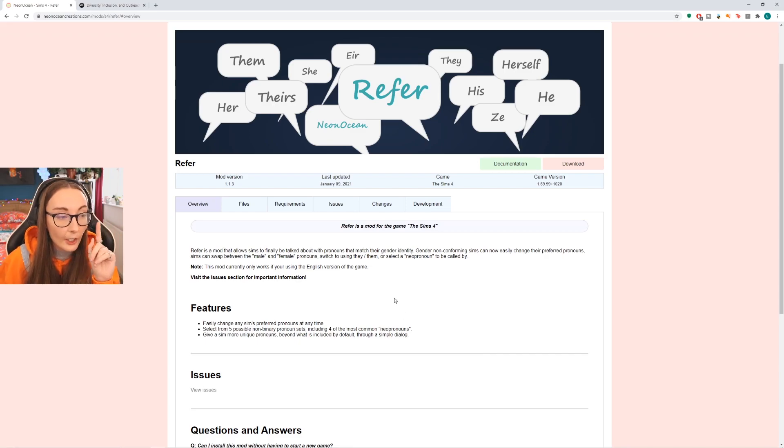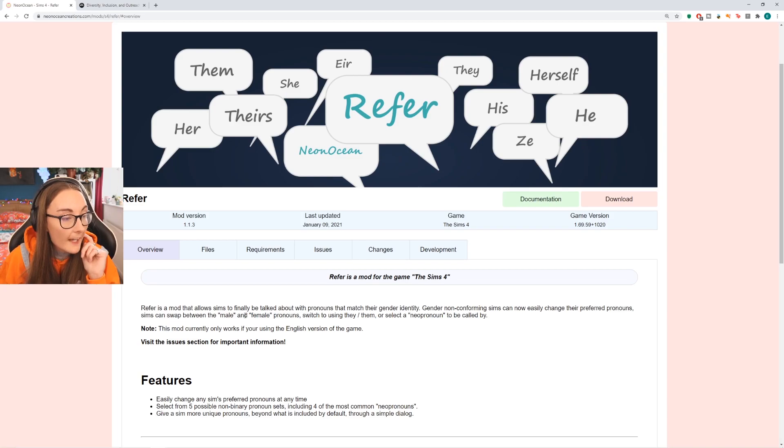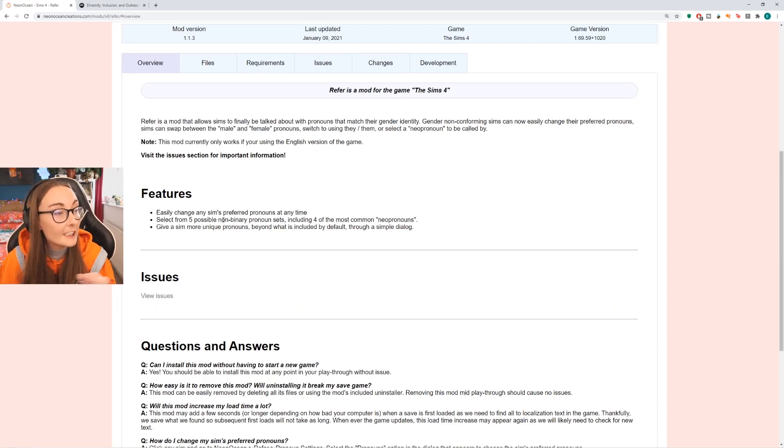Big notice here: this mod is currently only available if you play in English. Refer is a mod that allows sims to finally be talked about with pronouns that match their gender identity. Gender non-conforming sims can now easily change their preferred pronouns. Sims can swap between male and female pronouns, switch to using they/them, or select a neo pronoun to be called by. You can easily change any sim's preferred pronouns at any time.